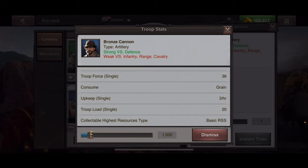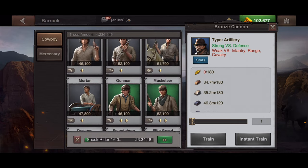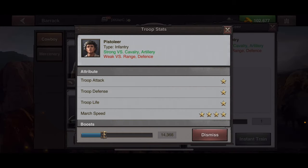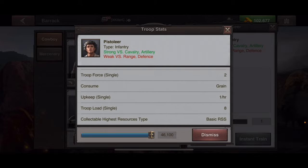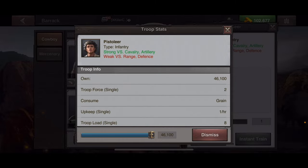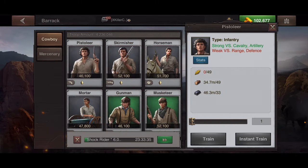You can also dismiss troops from the town center tab under the troops breakdown. For example, if I don't want my T1 cowboy troops — say I was using them as a meat shield but no longer want them — I can go to stats, scroll that bar over, and dismiss all 46,000. That would remove over 90,000 in force.